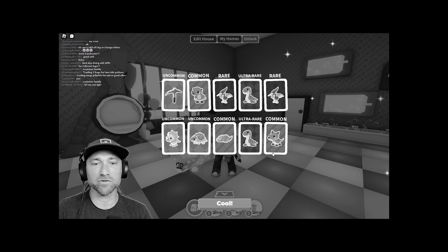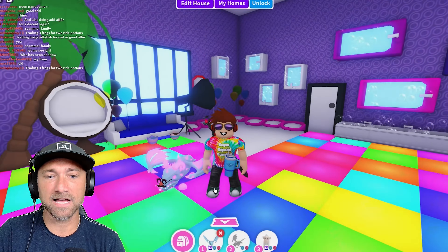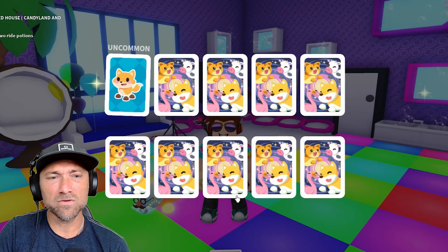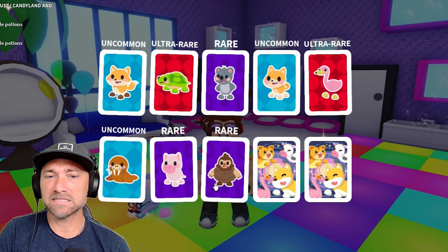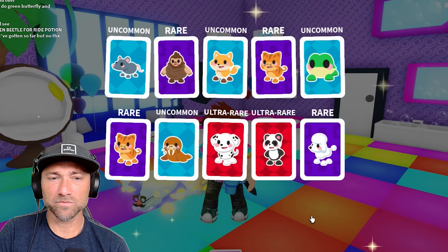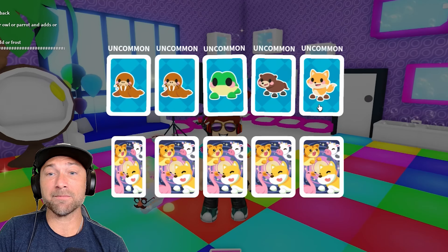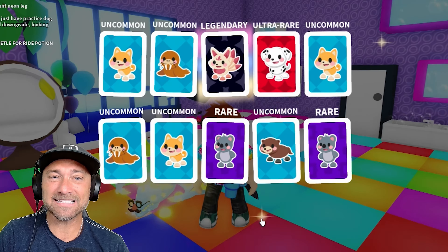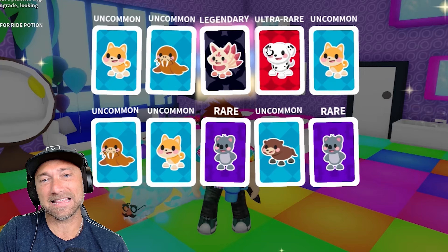Four percent for the legendary — boom, legendary! Come on, last fossil pack, let's go. Next, a couple more premium packs. Premium sticker pack, show me some love! Oh — turtle, ultra rare, ultra rare, flamingo. I didn't think I had the flamingo, so that's good. I don't recall having the rock either. Come on — uncommon, that's horrible. Yes, I like it!